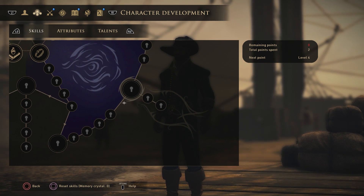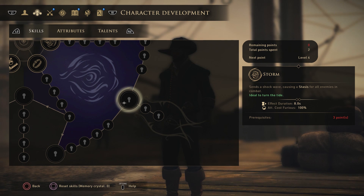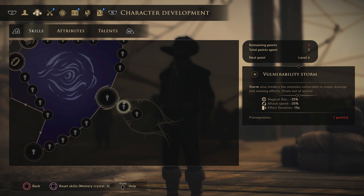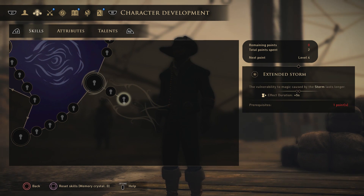The ultimate ability for the magic tree is storm, which sends a shockwave causing stasis for all enemies in combat, freezing them for 8 seconds to allow you and your companions to pick them off. Vulnerability storm then renders enemies vulnerable to magic damage and slowing effects even out of stasis — negative 25 magical resist and negative 25 attack speed for 15 seconds. Extended storm increases the stasis duration by 5 more seconds.